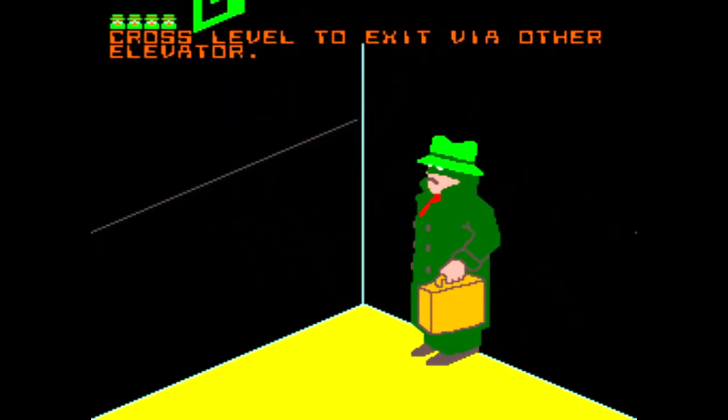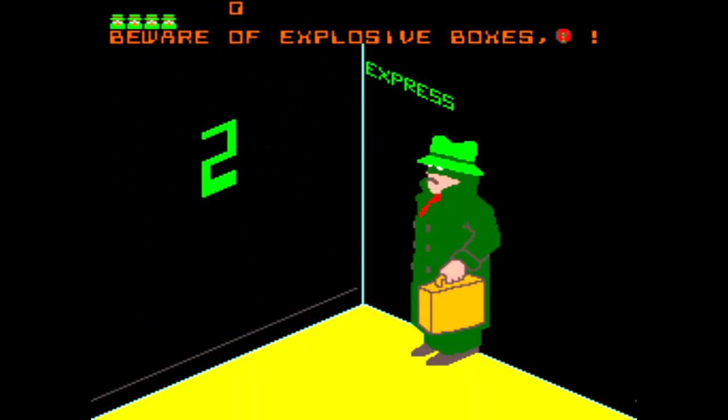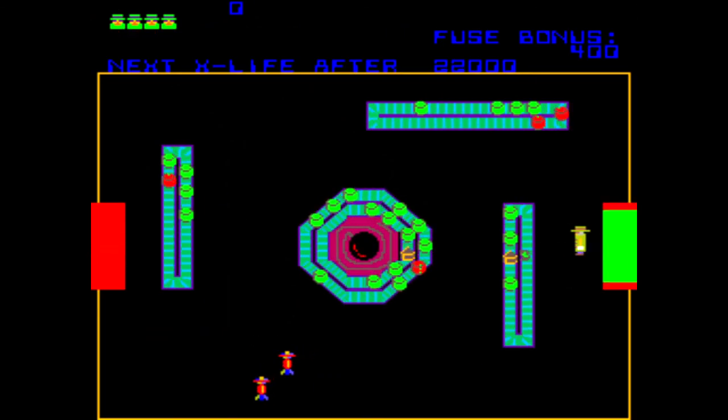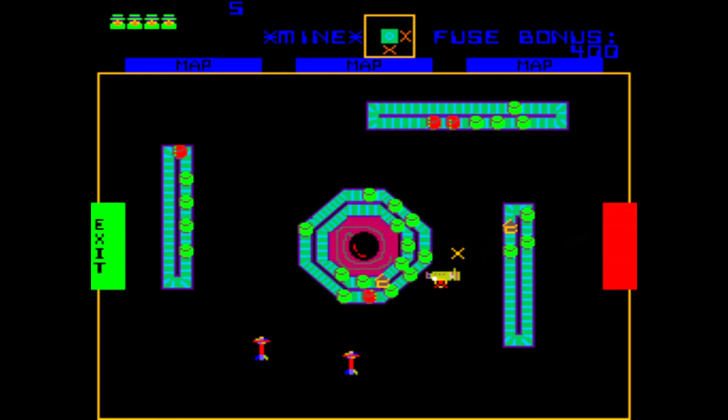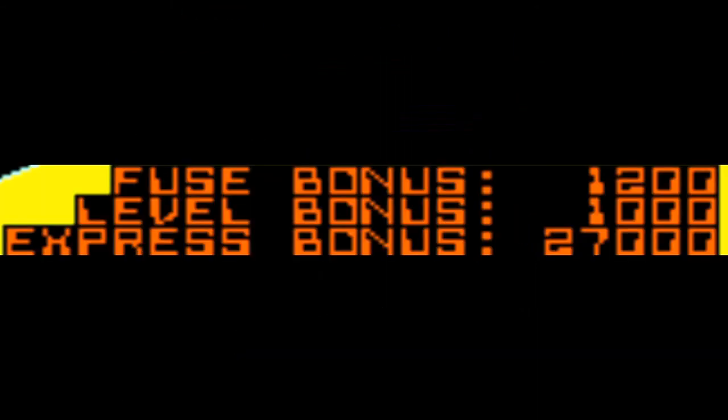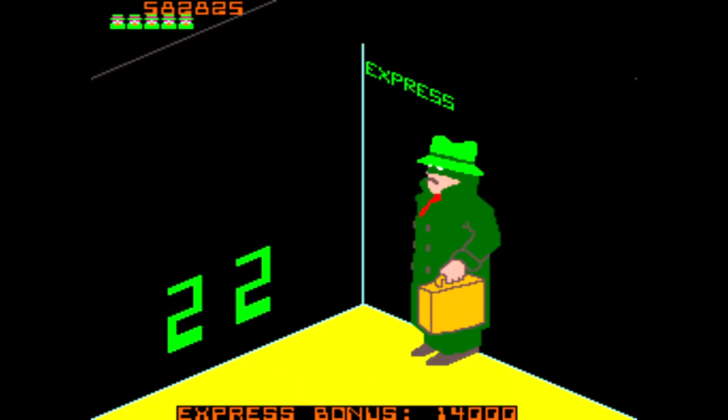While you are in the elevator, you can pull down on both joysticks to skip levels. You can skip up to three levels, although you can't skip past the minefield levels. You need to use caution when skipping levels because you will not be able to collect the secret maps for the minefields. You will earn bonus points for skipping levels. You can skip levels moving both up and down.